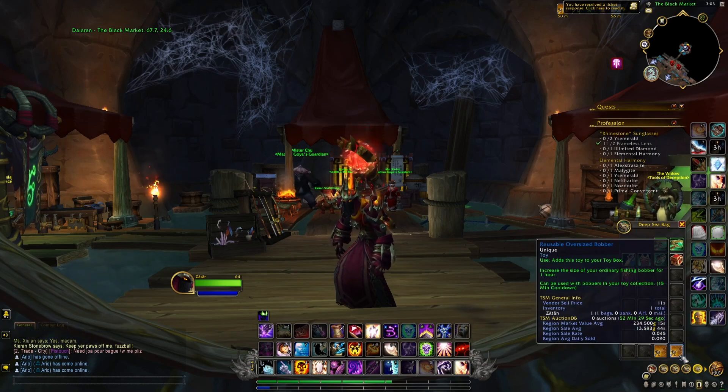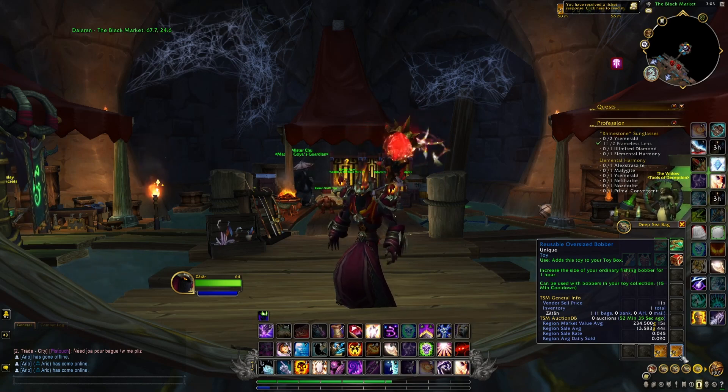With this farm you will be able to get this item right here, the Reusable Oversized Bobber, which as you can see you can then sell on the auction house for quite a lot of gold.